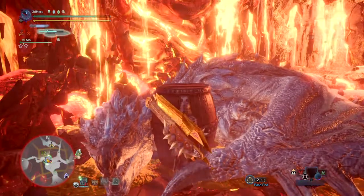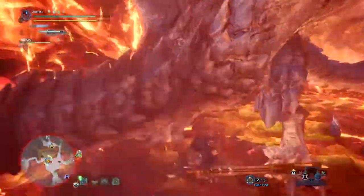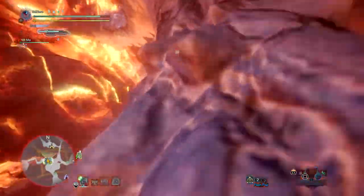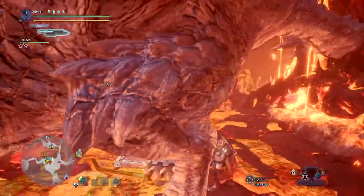However, Weakness Exploit is only effective on weak points, and while most of the time we will be focusing around those areas for max damage, it won't always be the case. So that is why I also fit in Maximum Might and Critical Eye, which reduces the affinity deficit down to generally 0 and makes room for Weakness Exploit to really push out the damage for you.